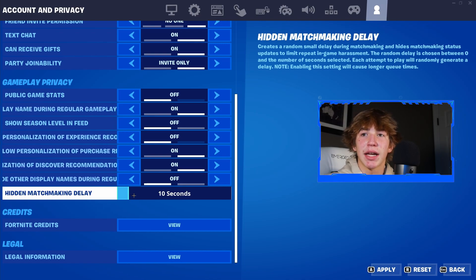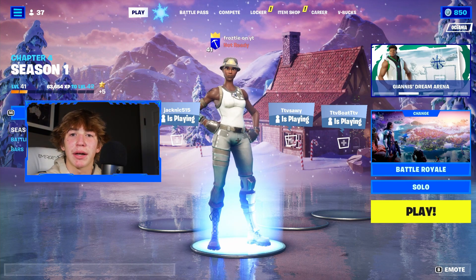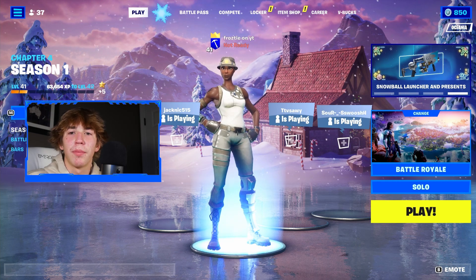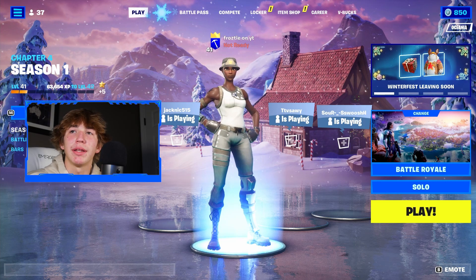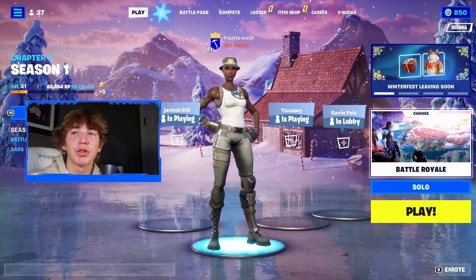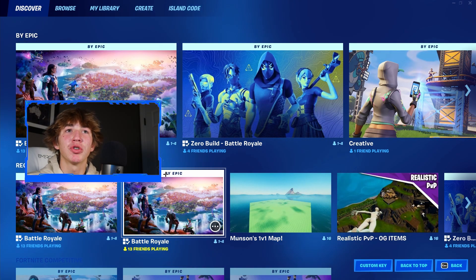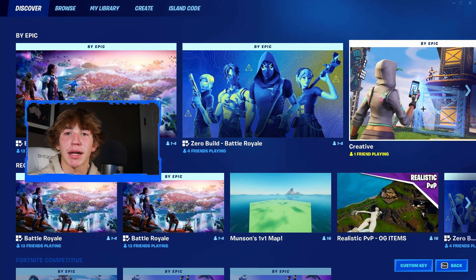Now once it is set to 10 seconds, go ahead and press Apply, then press Back. Now that we're back inside of the Fortnite Battle Royale Lobby, we're ready to get started with the next step. All you want to do is press Change Game Mode, and once you press Change Game Mode, go up to the option that's By Epic and simply select Creative.